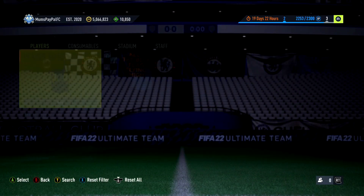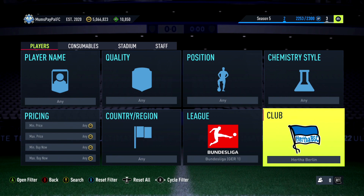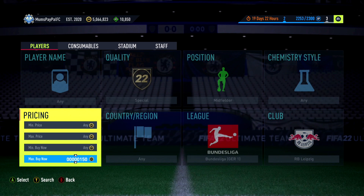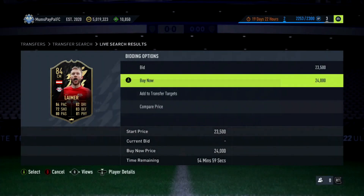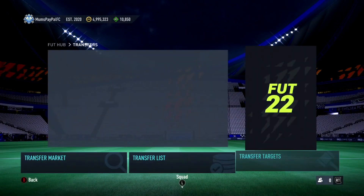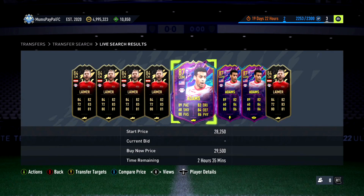Let's jump into the first filter — a mid-tier filter to start. We're going to Bundesliga, RB Leipzig, midfielder, and special. From here they're anywhere from 25 to 30k right now. You've got Lima going for about 23.5 to 24k — this guy's going for like 27k. I've sniped one before for around 24k and he's selling for upwards of 27k.